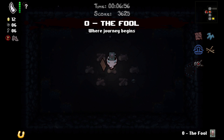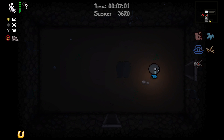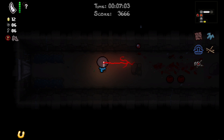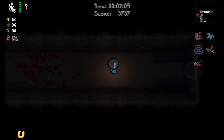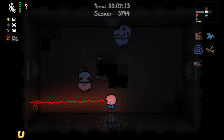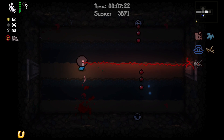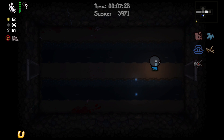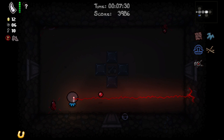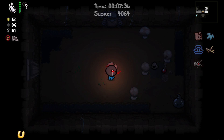We have two tarot cards — Magician and The Fool. We can use The Fool to not take damage and with my damage-avoiding ability, doing that is actually good. I will try to save the unicorn horn to use on the boss because that will be the best time to use it. And obviously I don't know if we'll have enough rooms to charge it up.